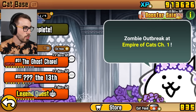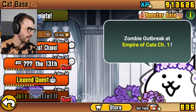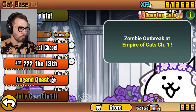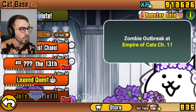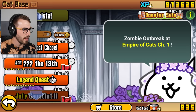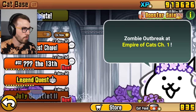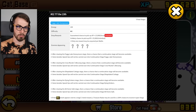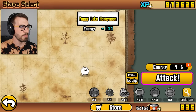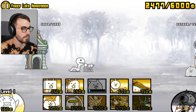There's a new event on. The first one was the Ghost Chapel, and now we have an event called ??? the 13th with the same difficulty. Unlike the Ghost Chapel where you can only clear so many times and get Holy Water, this one gives you XP and nothing else. First stage is Foggy Lake Honeymoon — four enemies, very, very easy.